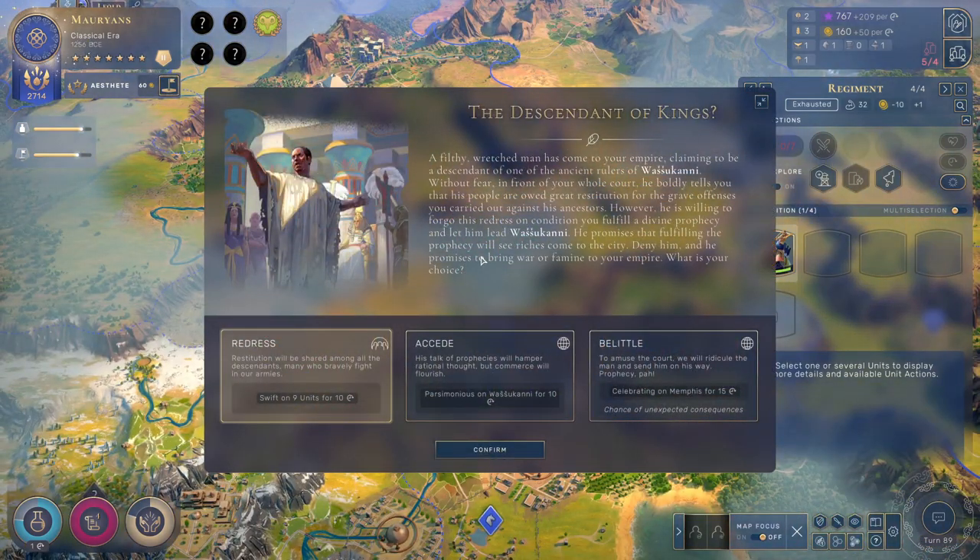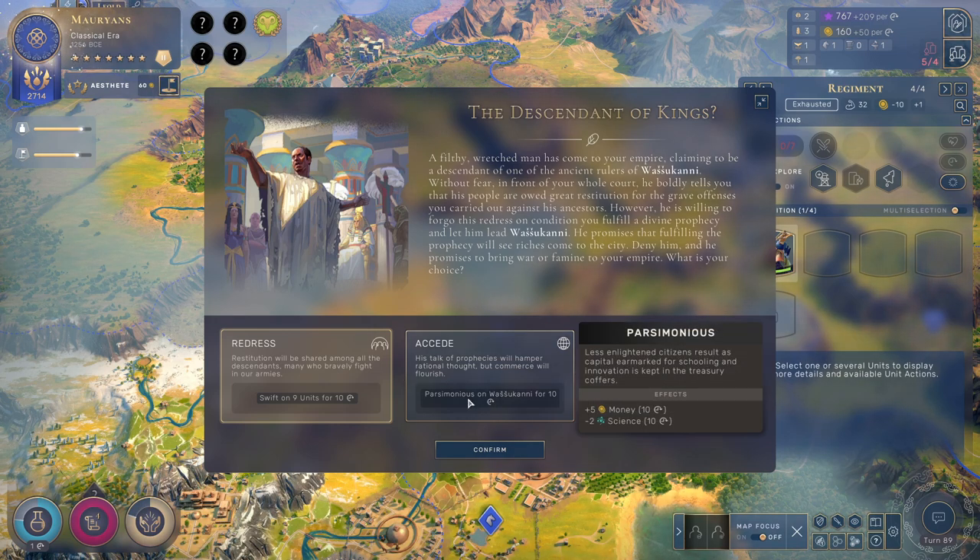Descendant of King — filthy, wretched man comes to your empire, claiming to be descended from one of the ancient rulers of the city we just took over. Without fear, in front of your whole court, he boldly tells you that his people are owed a great restitution for the grave offensive you carried out against his ancestors. He is willing to forgo this redress on condition you fulfill a divine prophecy and let him lead Wasekani. He promises that fulfilling the prophecy will see riches come to the city; deny him, and he promises to bring war or famine. We could belittle him, which will give us stability in Memphis but might have unexpected consequences.